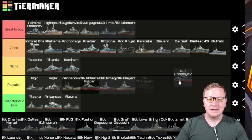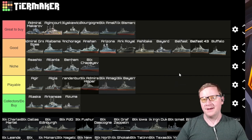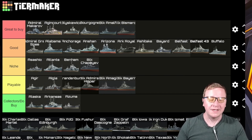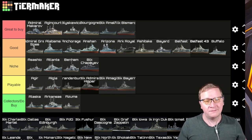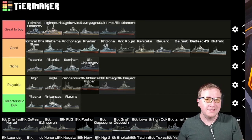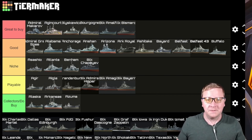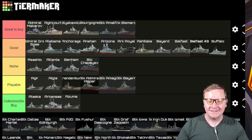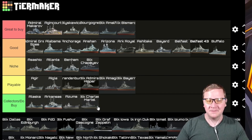Black Chapayev — I was going to put it in Playable, but the Z Solaris changed my mind. If you like the Chapayev class it's in Niche and you might enjoy it — it's a different variant. You get rapid reload over it. I prefer the tech tree version for the radar or another variant with smoke, but overall the Black Chapayev is there if you enjoy this class.